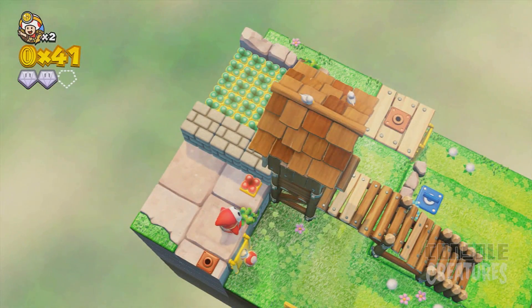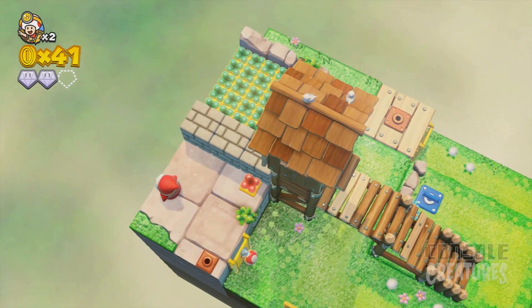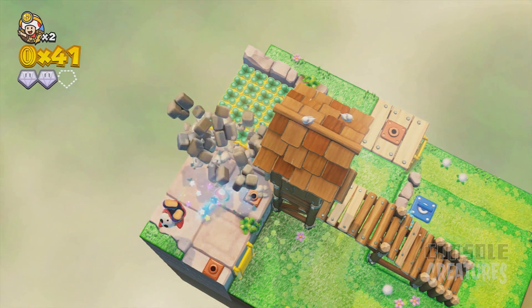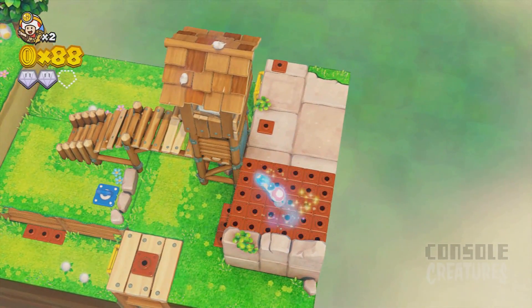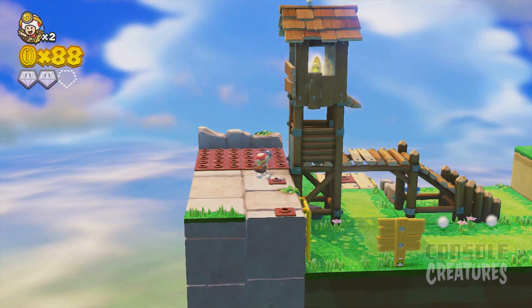So you can press Y to zoom in, X to turn off your little headlamp as you can see there. Oh my goodness, I don't know what's happening - okay, let's go. That definitely kills the Shy Guy and gets me all these coins, and I can use it to break through stuff I believe. I guess that was the only wall I could break through.